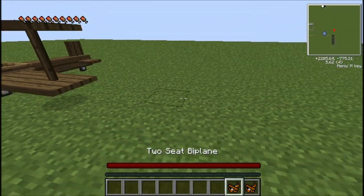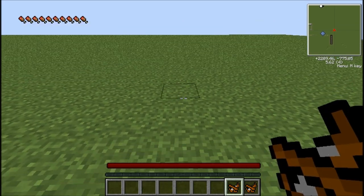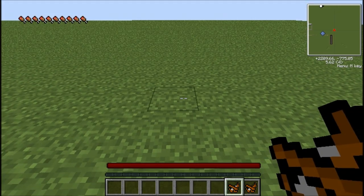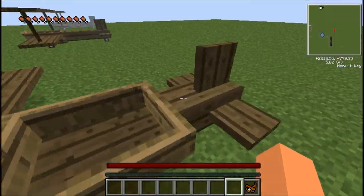When you place it on the ground, it will actually be placed opposite from where you are standing. So if you placed it facing one direction, you'd expect the nose to be that way, but instead it faces the other way. As you can see with the two-seat biplane, it faces the opposite direction from what you'd expect.